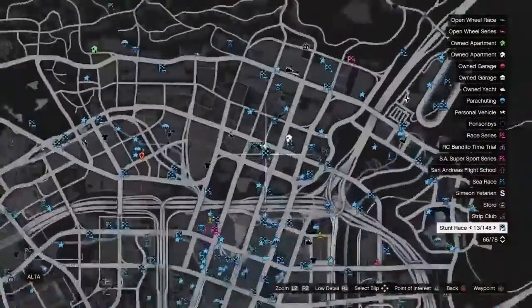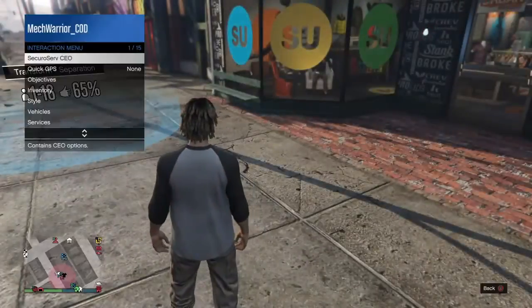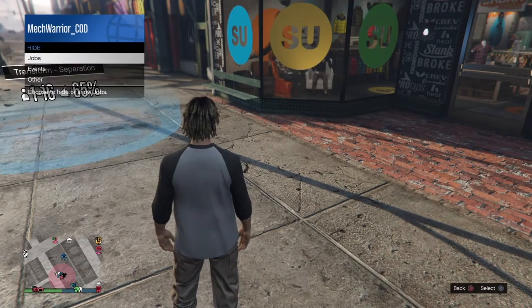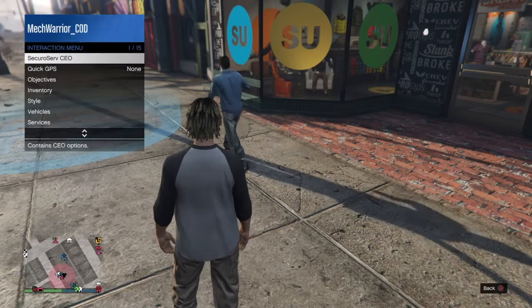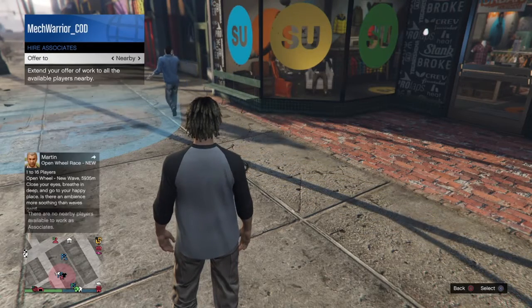You have to be at this specific clothing store right here on the map. Make sure you're in a CEO to begin with. You go to hide options, make sure it's on, and then choose the outfit you want to keep.